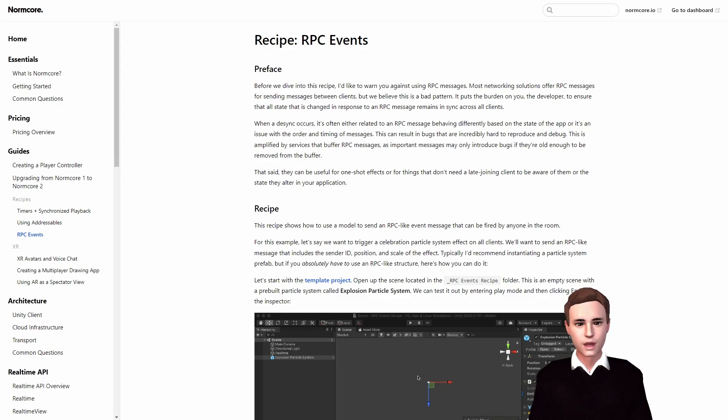For example, you would want to send an RPC to trigger a particle effect, as you can see on the Normcore documentation, or to execute a function that checks for a win condition and declares a winner. RPCs are reliable by default, meaning they are guaranteed to be received and executed on the remote side. However, sometimes developers might want to opt out of reliability, which is often the case for non-critical events such as particle effects, sound effects, etc.